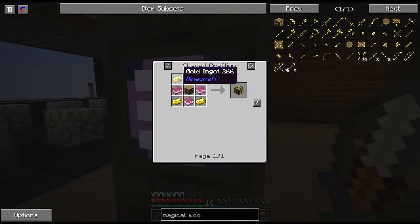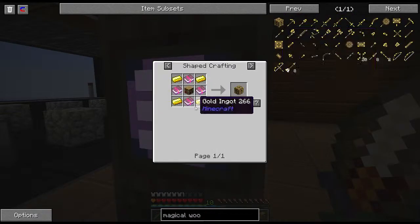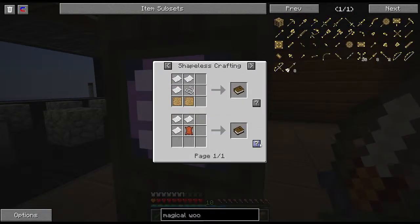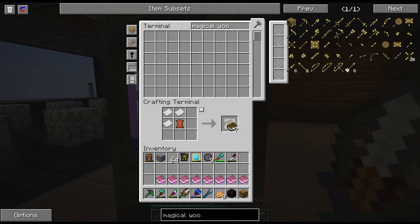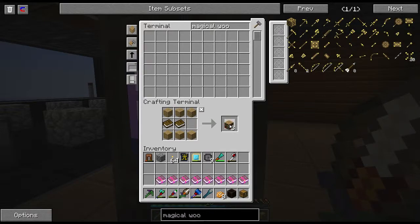Magical wood — a bunch of gold, bookshelf. So let's make a bookshelf. Actually let's make even more books. You gotta love Applied Energistics — see how nice this is rather than digging from chest to chest to chest? Now I can actually sit here and craft stuff. We need one more book.